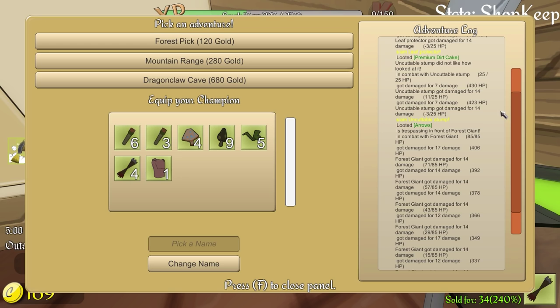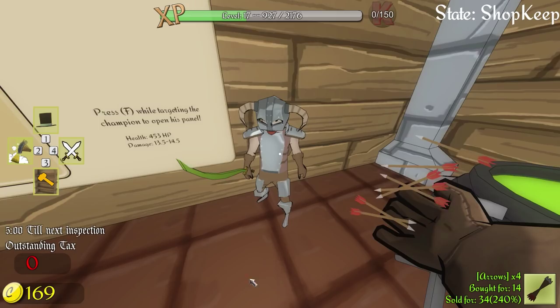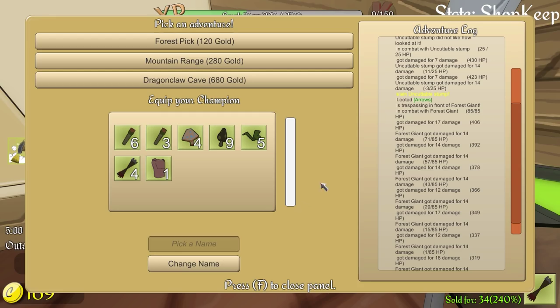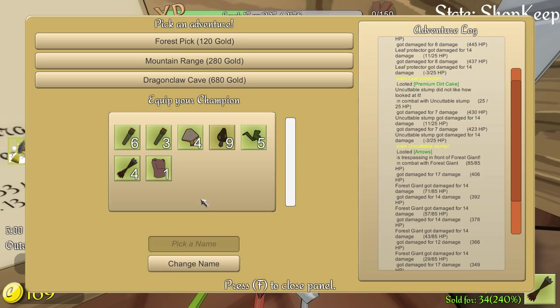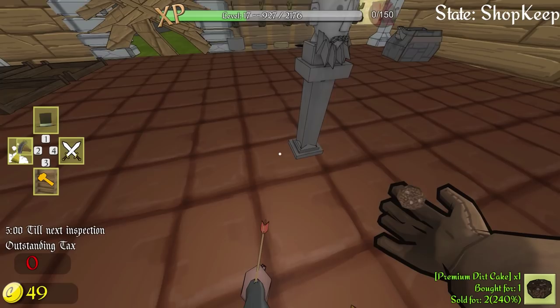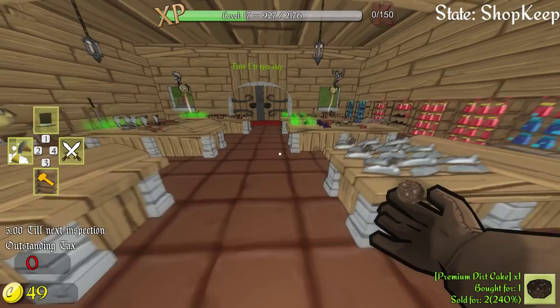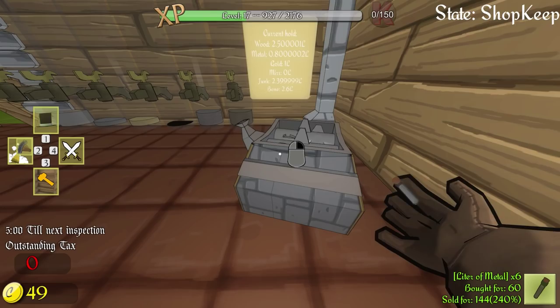Our champion's back once again, so let's see what he looted. We got a premium dirt cake — where the hell can I get this thing? Looted a solid bone and then looted arrows. I don't have a dirt cake on me — is there somewhere where I have to loot it? There it is — a premium dirt cake. Sold for two gold. Okay, so this dirt cake is worth two gold. And we got a solid bone here as well — it's actually worth zero, so I'm assuming it's made to get extra bone for alchemy. We got two liters of bone, which is one bone.